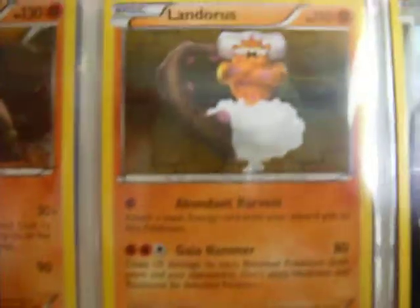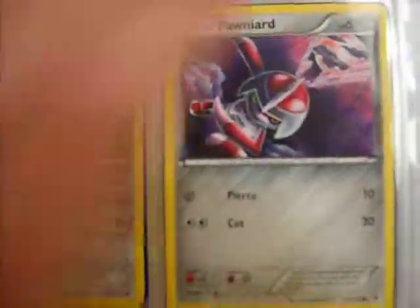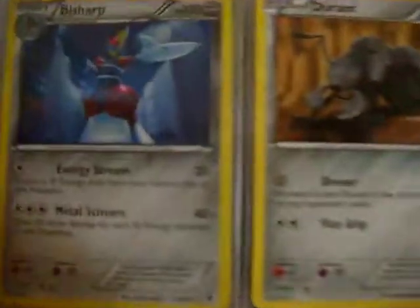A couple holos here. Druddigon. The 16th set, if I didn't say. Okay, trainers — pretty playable trainer.